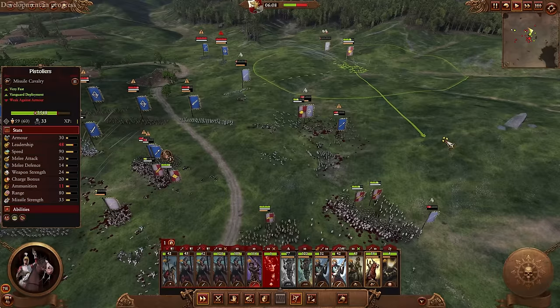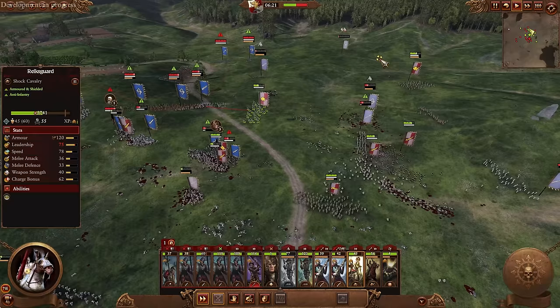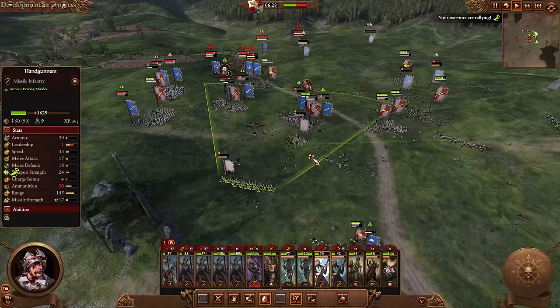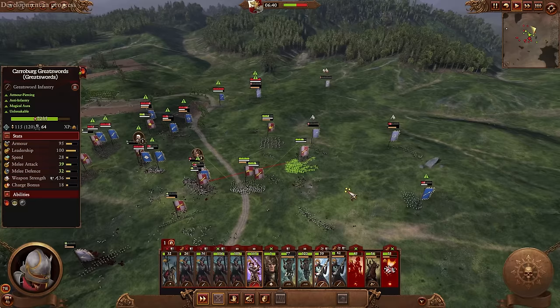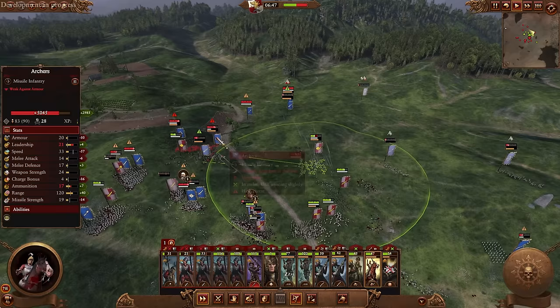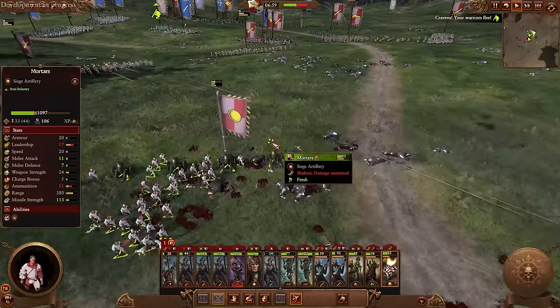Keep the Reichsguard and pistoliers moving. We just shut down this opposite flank — quick march. Let's bring the swordsmen and push the Reichsguard forward. Their units are in pretty big trouble over here. Their Empire Knights came back from routing behind my lines — very convenient for them. Let's take these swordsmen to re-intercept that, and keep these guys moving.